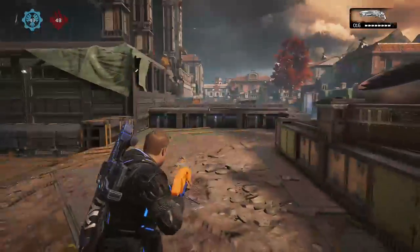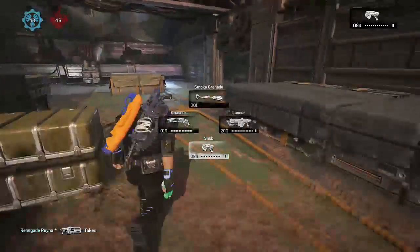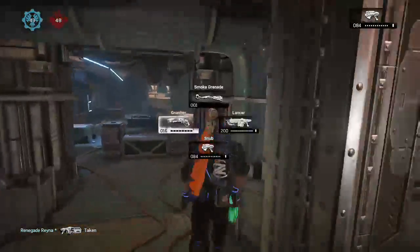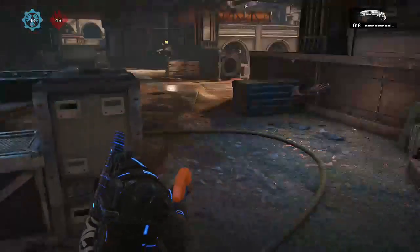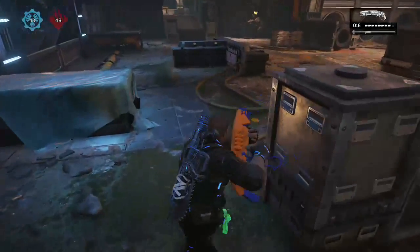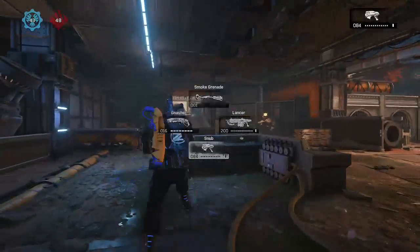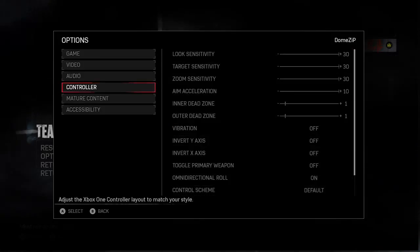If you have Omni on you can roll diagonally, which I like doing because a lot of times instances or power weapons get thrown at me and I want to be able to roll freely away — like away from a Boom Shot. For example, if my guy has a Boom Shot right here, I don't want to roll straight backwards — I want to roll to the bottom left side of my screen. These are my controller settings right now, and at the end of the video I'll include some pro players' controller settings so you guys can use them as a reference.